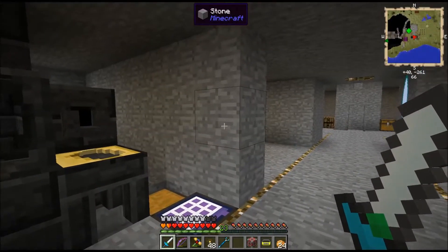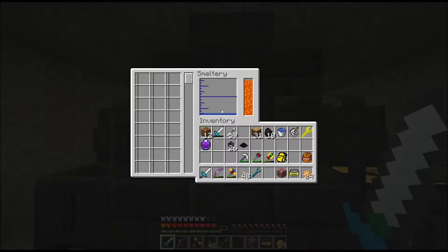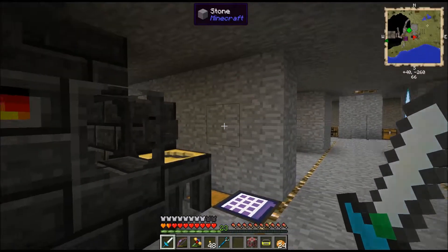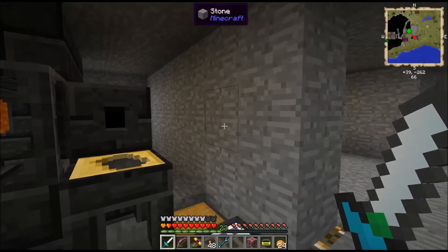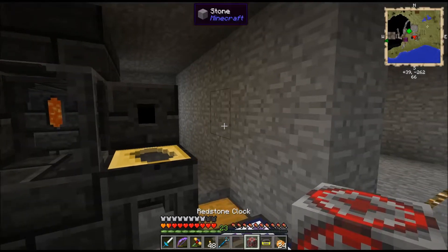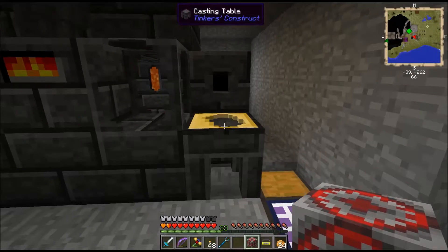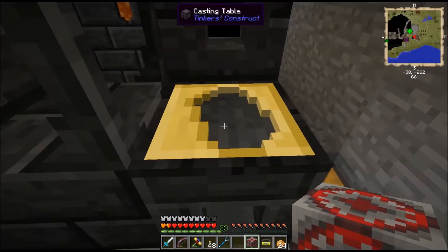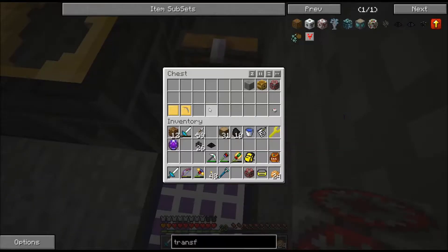So I wanted to show you something really cool. Here's my smeltery. I've got some molten cobalt in there. You can throw a redstone clock in here, and it'll pulse this faucet and then it'll pour the liquid out.